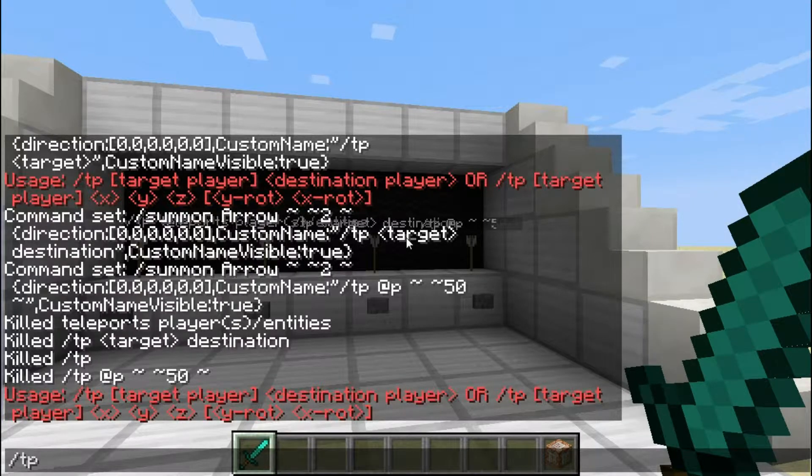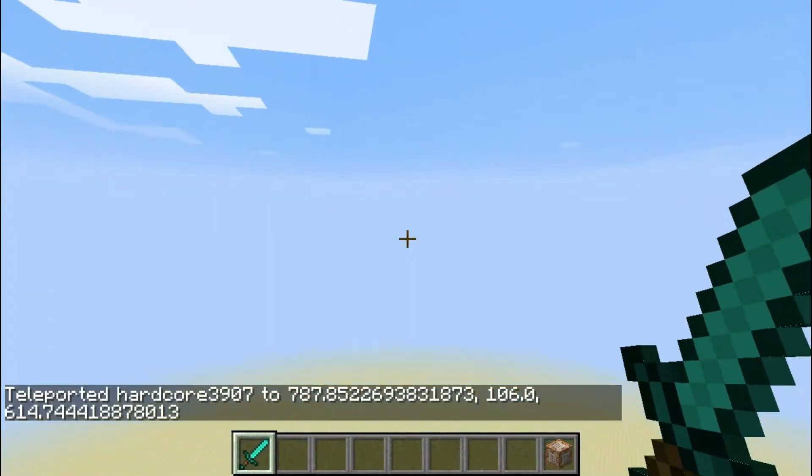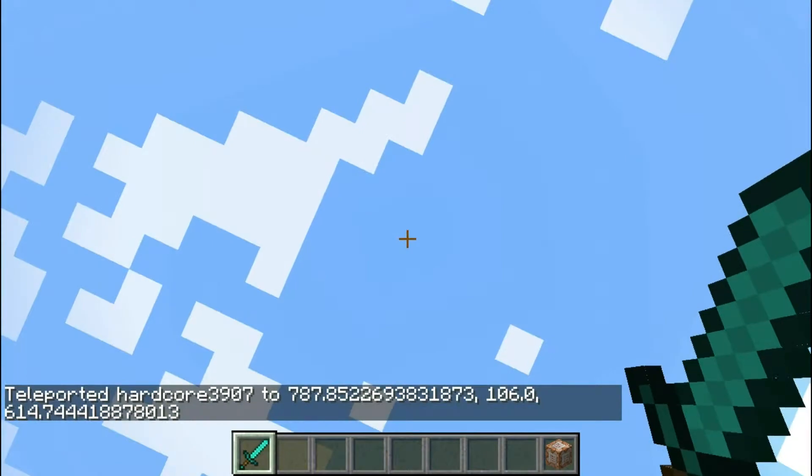If we tp, you can put hardcore 3907, or you can also put @p, @r, @a, and @e, but we're going to do @p. Then you can do the tilde for relative coordinates on the x, and I don't want to do relative coordinates on the y — I'm going to go up 50 — and relative coordinates on the z. If I click enter, it will teleport me 50 blocks up.